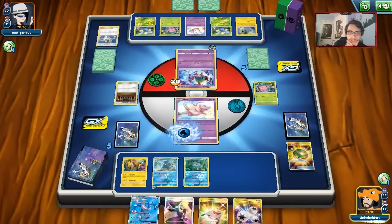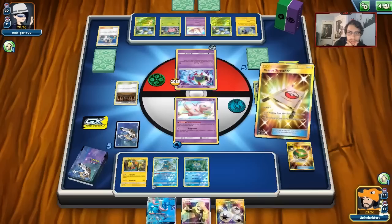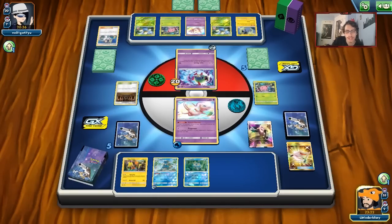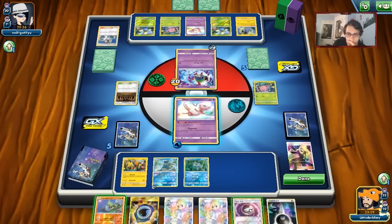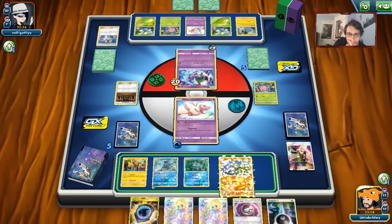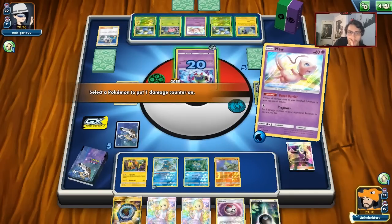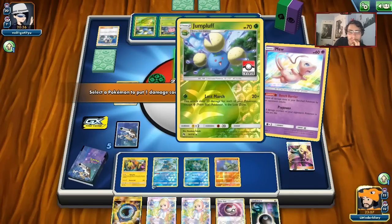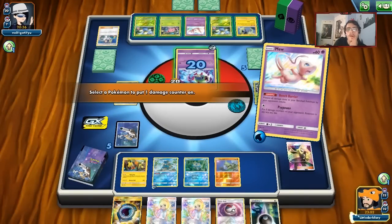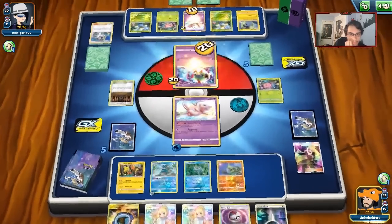We'll use Psy Power for 20 here. Where do I put the other damage? I can put it on Mew, because if I get Greninja and Frogadier next turn I can knock out the Mew with all that Greninja damage. Another Nest Ball is good — we can get another Frog. My opponent has three cards in their hand, so the odds they have Energy are kind of low. They have a Cynthia, which will probably just find them an Energy.